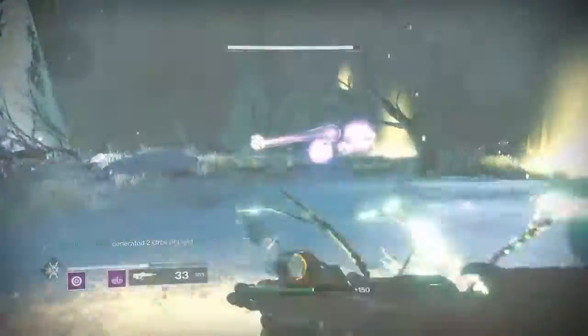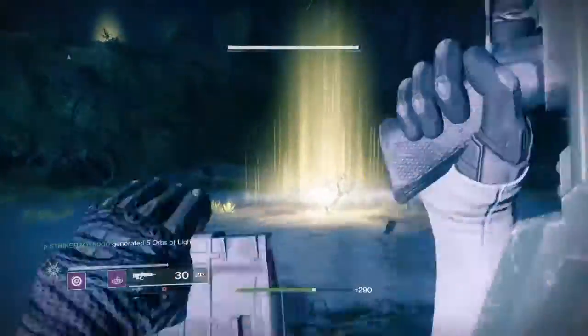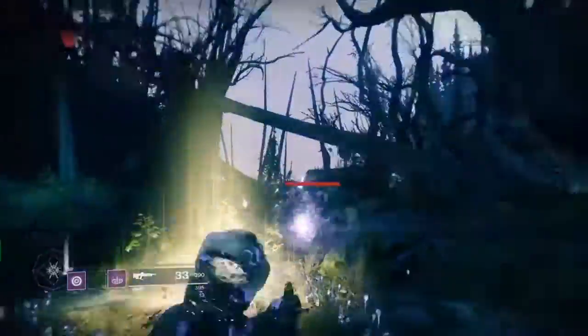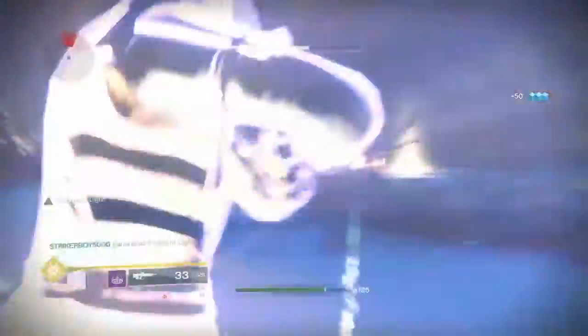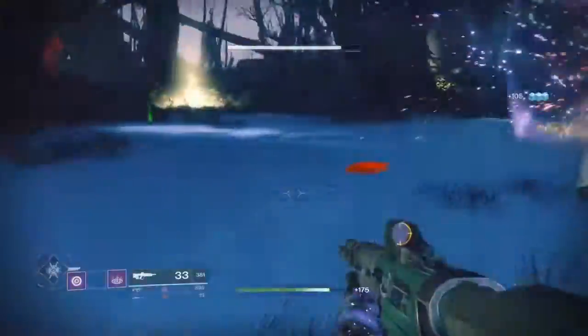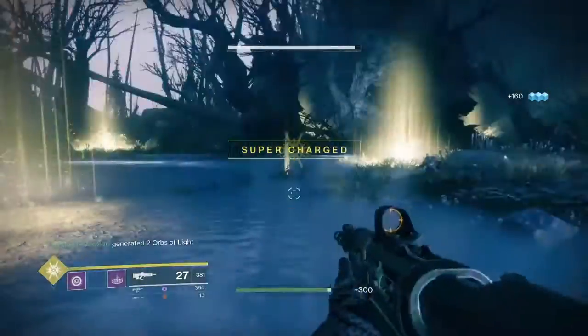They want you to test your subclass. Once you test your subclass, you've got to kill a lot of enemies — this could take at least 10 minutes to do. Go into these glowing lights to receive your super charge. Once you've defeated all these enemies, you will see the Traveler. You will have to defeat this Traveler with your subclass in order to progress through the game and unlock it completely.